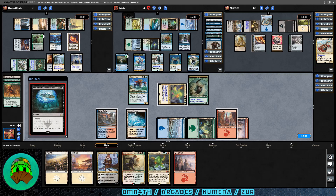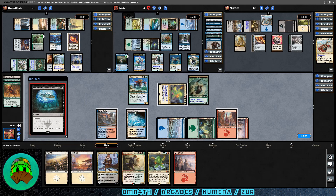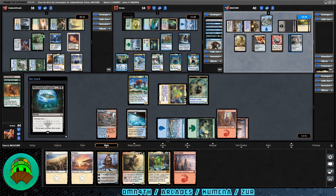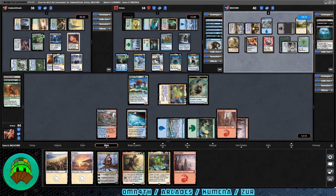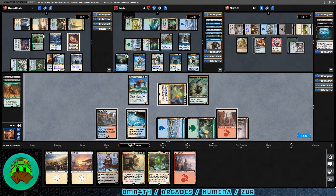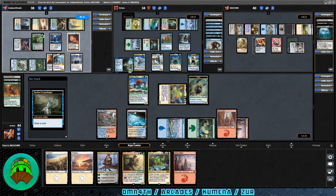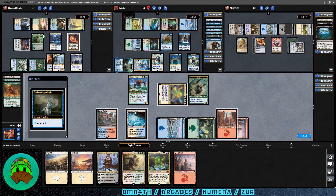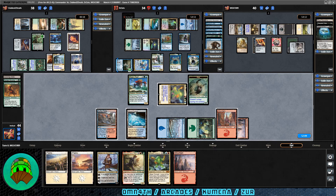Mastermind's Acquisition out from Zur — choose one: search your library, or put a card you own from outside the game into your hand. EDH doesn't technically have an outside-the-game zone. Prototype Portal being activated for another Wayfarer's Bauble, which gets cracked. The logs didn't tell me what they got back — black tutors tend to do that. Kumena draws another card. Over to our turn, and by the way, the playmat you see is one I designed — check the link in the description.